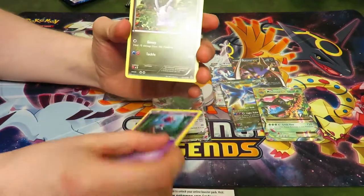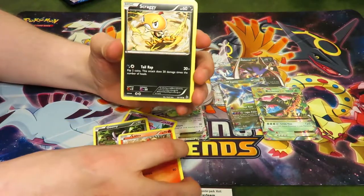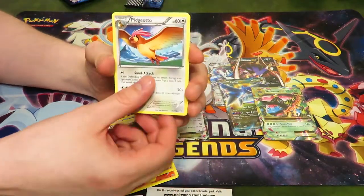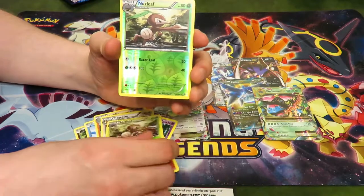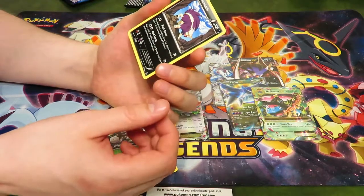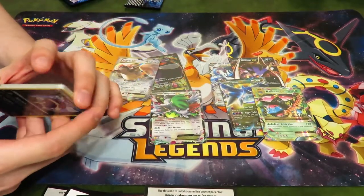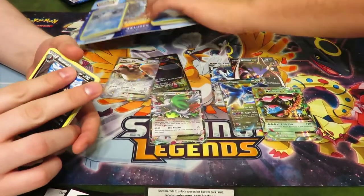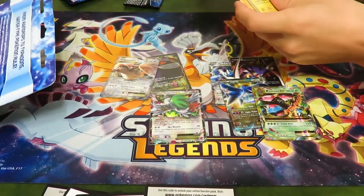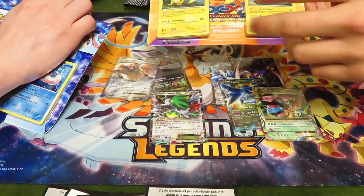Steam Siege pack: Skrelp, Goomy, Litleo, Scraggy, Sableye, Grubbin, Pidgeotto, Nuzleaf, and a Skuntank. Way to stink up the ending. Do you want to end here, or do these last two Flashfire packs? That's up to you. Which Charizard do you want — the dark one, Charizard X? We're not going to worry about the promos here; these are extra promo stuff they throw in. These are sold at Target — Flashfire is kind of a $6 to $8 pack. These were $10.